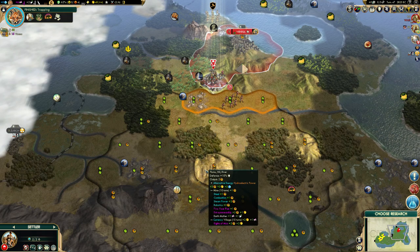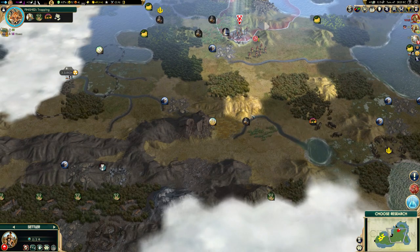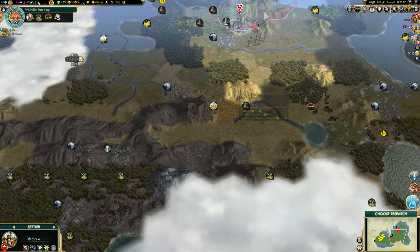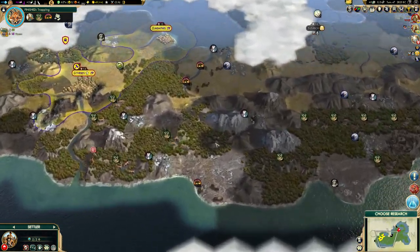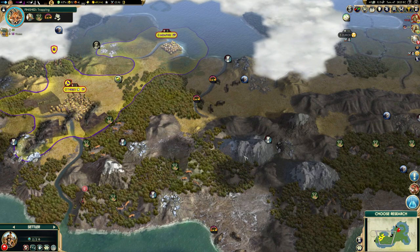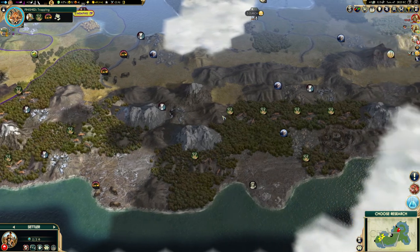Generally defensible locations — getting one extra tile within the borders compared to actually having a location where you can set up archers and pick off any enemies coming saves you so much more than one extra square. If you are playing aggressive, you can settle right close to another civ, but again on a hill. That would be a big problem for them to get rid of, and you could reinforce it with archers quite easily.